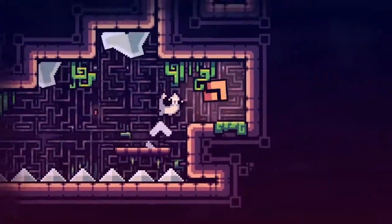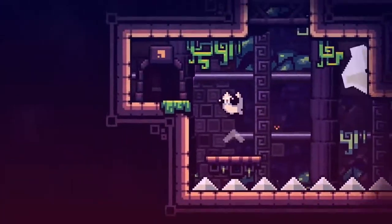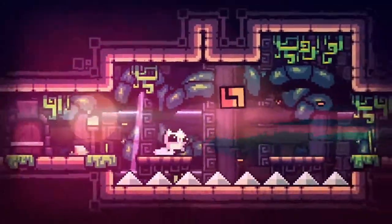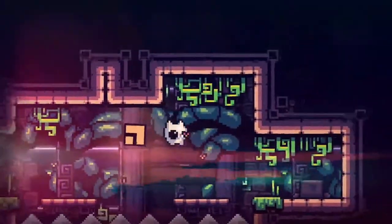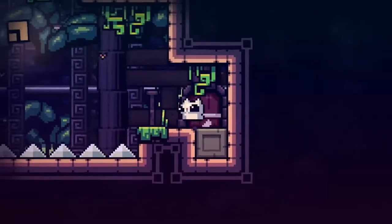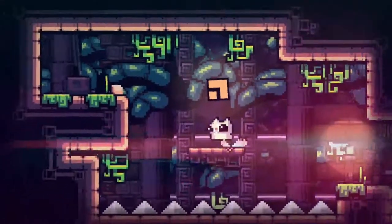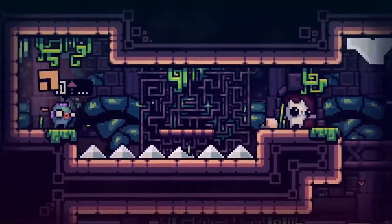You will get this trophy anyway because, as I said earlier, we have to die by touching a chicken which will spawn later on in the game. Don't worry if you died any other way in the game. Double jump once more — there we go, very nice.